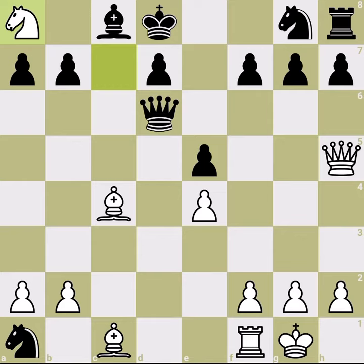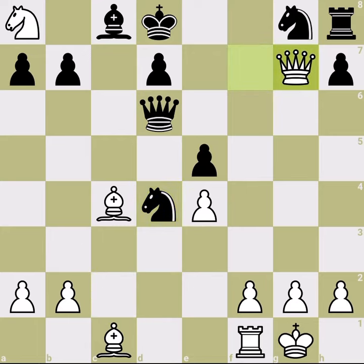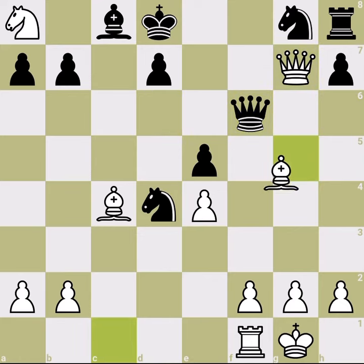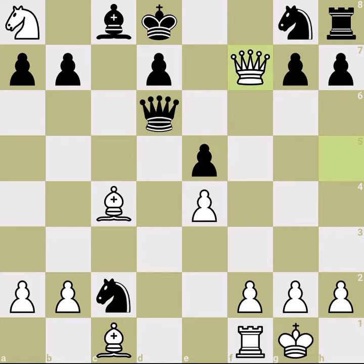The position is almost equalized materially, but positionally white is standing much better. Black may try to retreat the knight, but then we simply grab the f-pawn. Notice that the knight cannot go back because we grab the g-pawn and we are attacking the rook. This rook cannot be defended — for example, with something like queen f6, because then we pin the queen and win it.